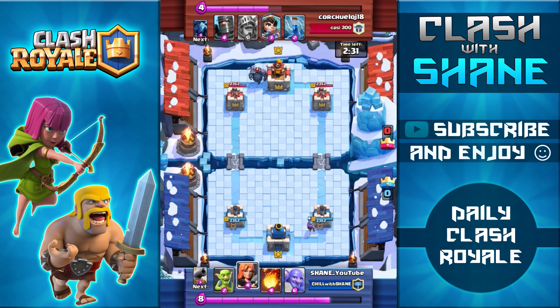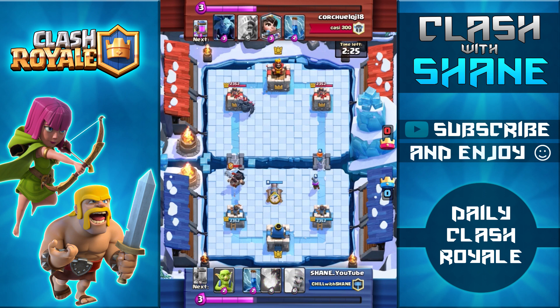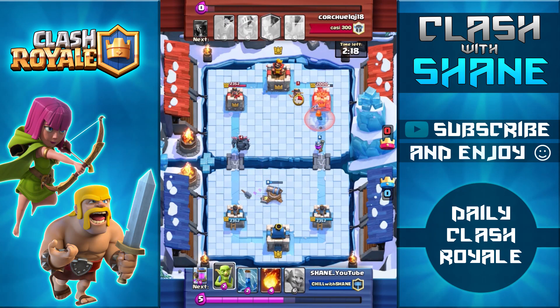He dropped his PEKKA on the left hand side, so he's using the PEKKA double Prince strategy. We are pretty equal level and his card levels are comparable to mine, so this should be a fair fight. I have the Valkyrie and Musketeer going up on the right, and the PEKKA and Dark Prince on the left lane.